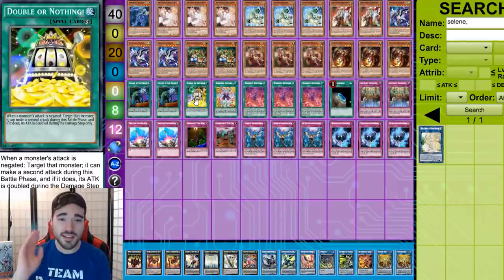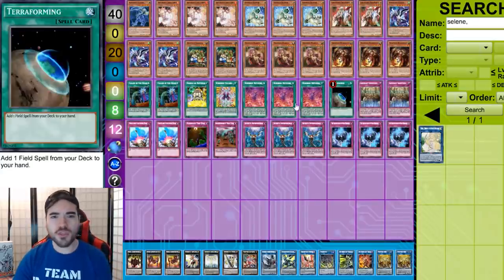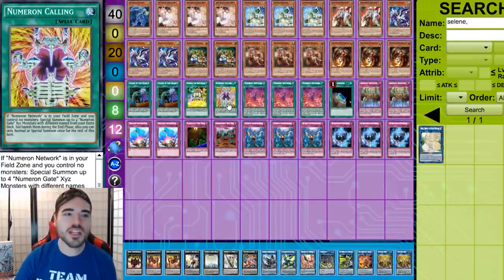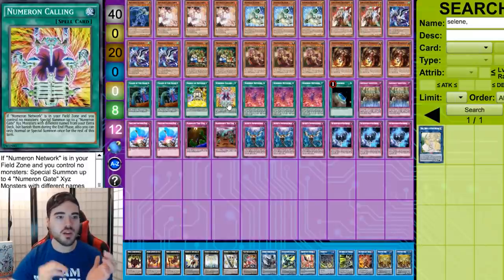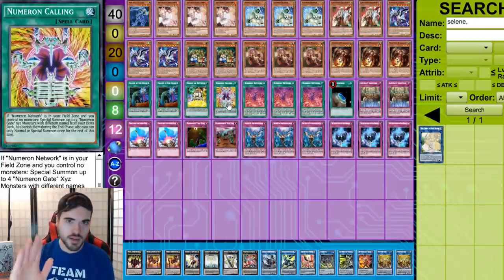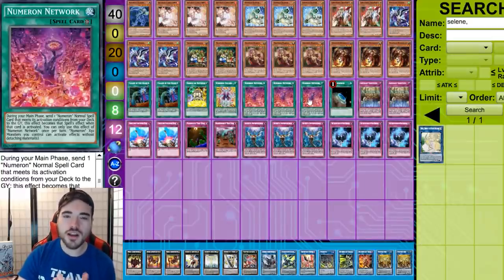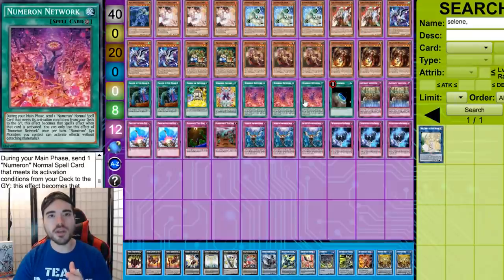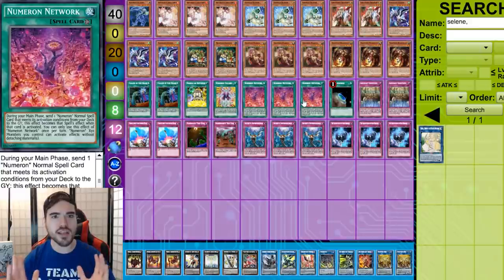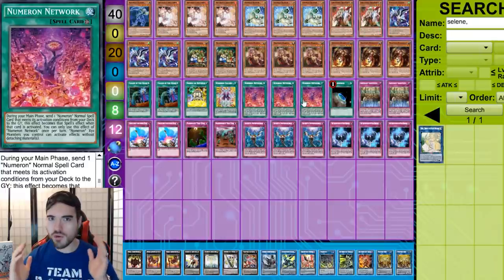Now for the Numeron engine: Numeron Calling at one and Network at three — that's it. All you need is one Numeron Calling. Obviously you need Network and Calling to combo off each other. We're also playing Terraforming to search Numeron Network. You're not always going to open the Numeron combo, so if you don't, just fall back on your trap combo. The hand traps are there to stun your opponent so they don't kill you or build an insane field.